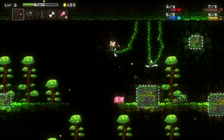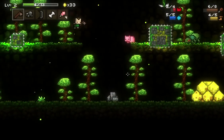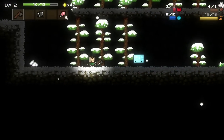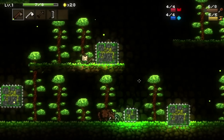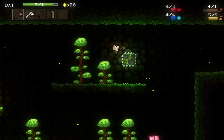Once you get your character sorted and the game actually starts, everything feels super simple and extremely intuitive. You can move around, jump, double jump, attack, or use an item. The controls are so easy that I started having fun right away. I spent the whole first hour doing nothing but jumping around swinging my axe and exploring the different biomes.